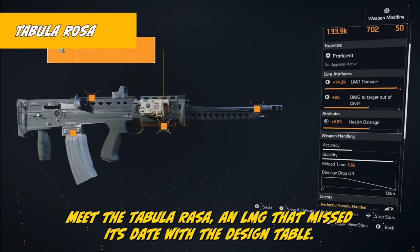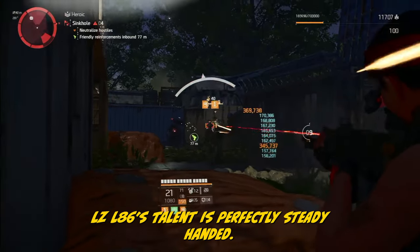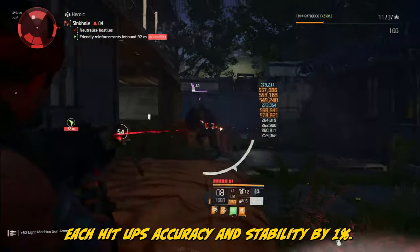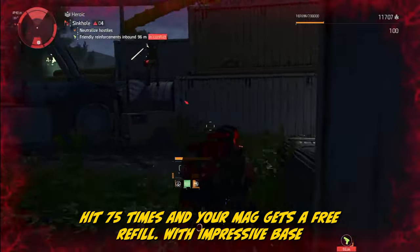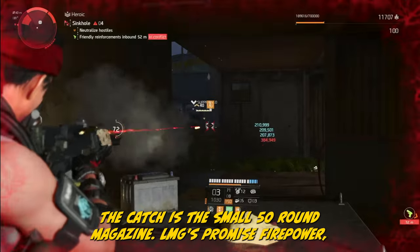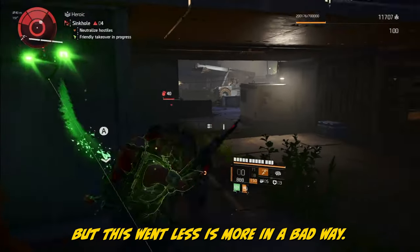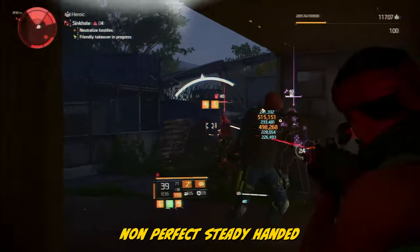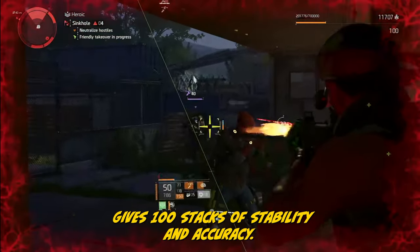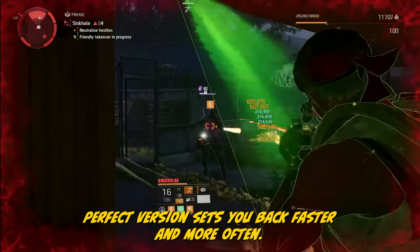Meet the Tabula Rosa, an LMG that missed its date with the design table. This LZ L86's talent is Perfect Steady Handed: each hit ups accuracy and stability by 1%, and hit 75 times and your mag gets a free refill. With impressive base damage and 4 mod slots, the catch is the small 50-round magazine. LMG promised firepower, but this went less-is-more in a bad way. The non-perfect Steady Handed gives 100 stacks of stability and accuracy. The perfect version sets you back faster and more often — a free reload on a 50-round mag with a 2.2 reload time is just not seat-jumping material.